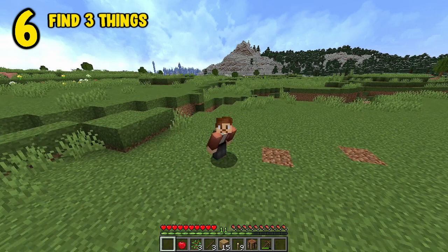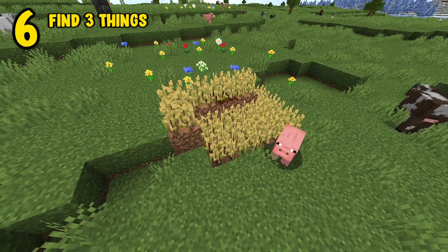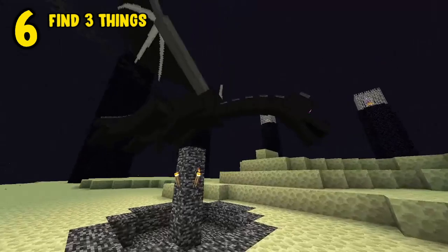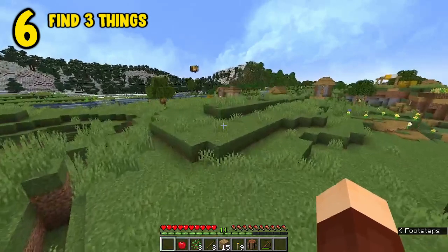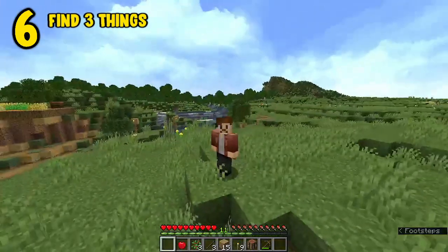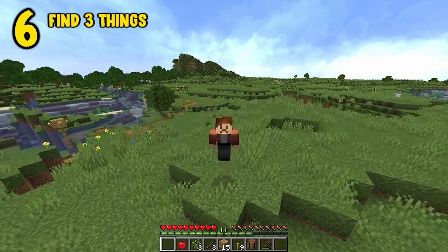Without getting too technical, there are basically three things you should be looking for when you start a new game of survival: food, shelter, and iron. After getting these three things, you'll be able to take on the next day in your Minecraft world. The hack to finding all three of these things at once is to stumble across a village just like this one here. These things are super easy to find because apparently 1.18 is the village and jungle update — they're freaking everywhere now.